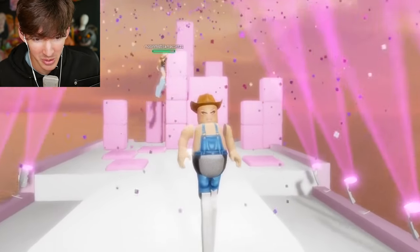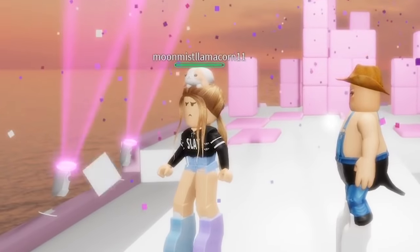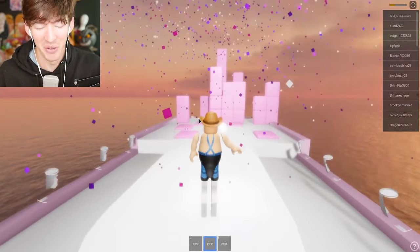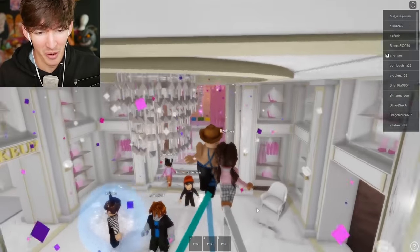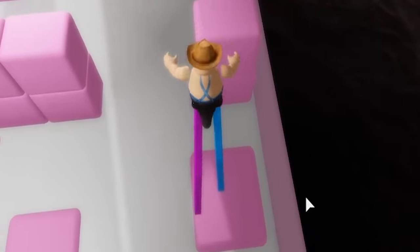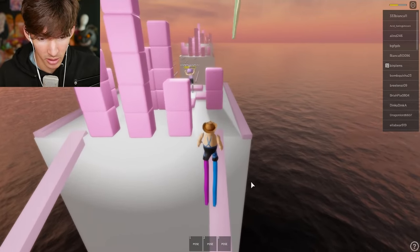Now we've reached the runway! It just damaged me more. We gotta strike a pose — gotta strike one more. This is my runway! Now let me finish my poses. Let's see how I fare with the largest feet. I can just jump — oh god, it still damages me. How far can I walk off?